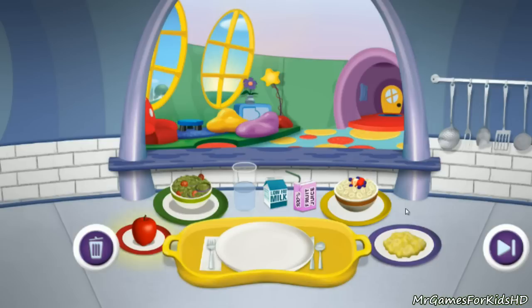Fruits are on the red plates. Vegetables are on the green plates. Grains are on the yellow plates. And proteins are on the purple plates. Most orders will have drinks. They're right over here.